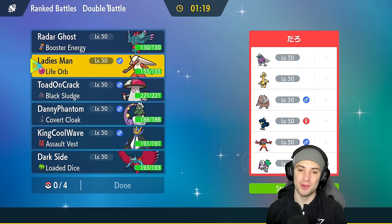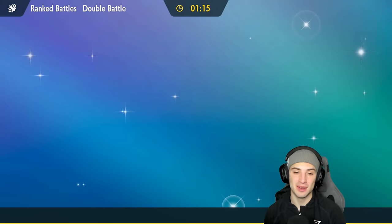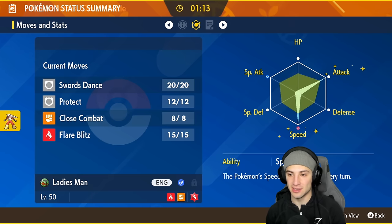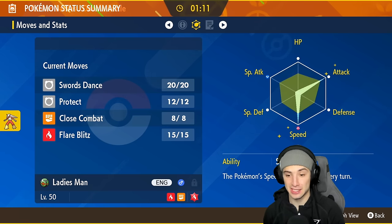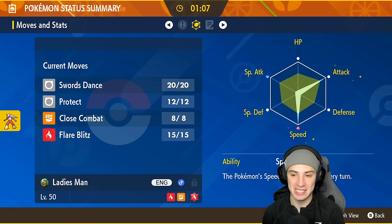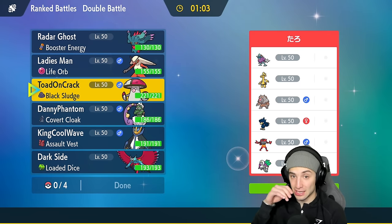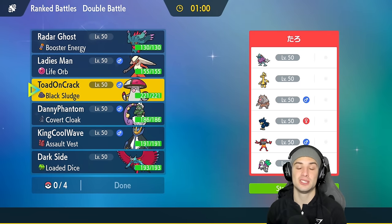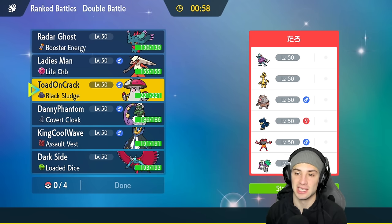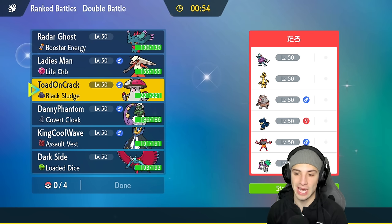I'm still super surprised that plus three Close Combat didn't KO Gouging Fire. Let me check - Blaziken's attack stat is maxed out. That's crazy how Gouging Fire was able to bulk through that. Anyway, hopping into match two. We're going up against Murkrow, Incineroar, Orangaru for Trick Room, Ursaluna to thrive in Trick Room, Goldgo, and Walkwake.